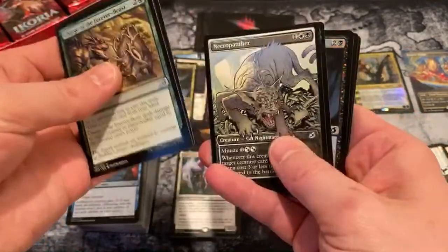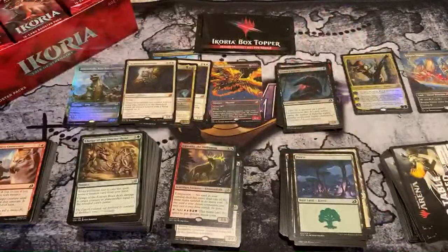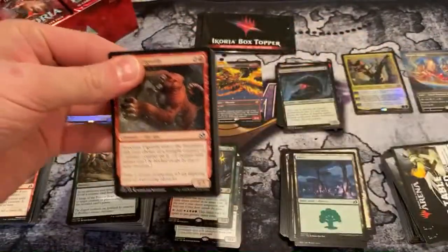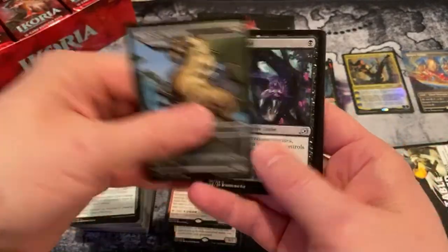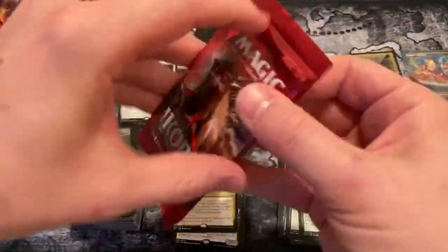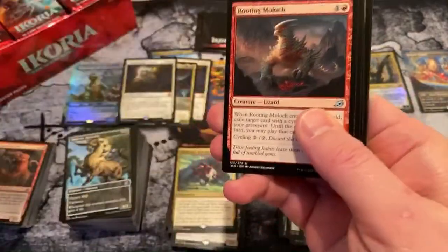Charge of the Forever Beast, Gigantea again — nice. And a foil Gloom Pangolin. Lanolin — like sheep's wool? Offspring's Revenge. You ate the whole wheel of cheese, Sona? I'm not even mad — I'm actually impressed.